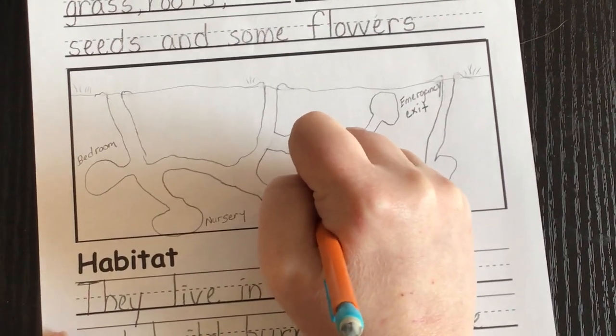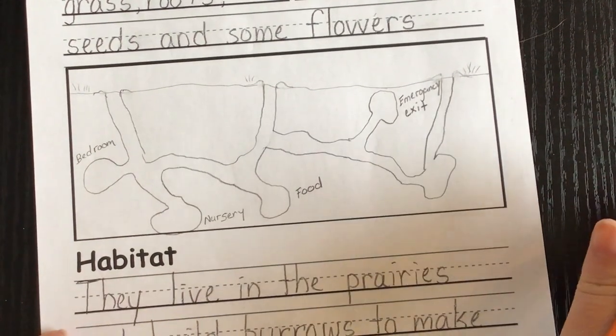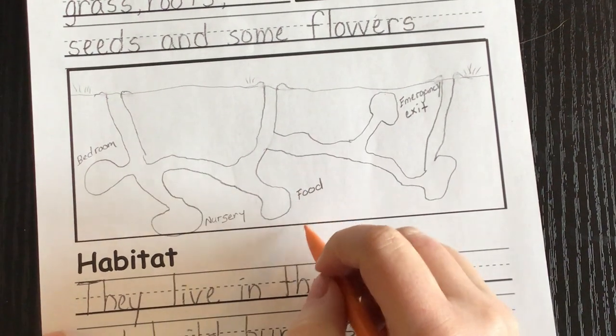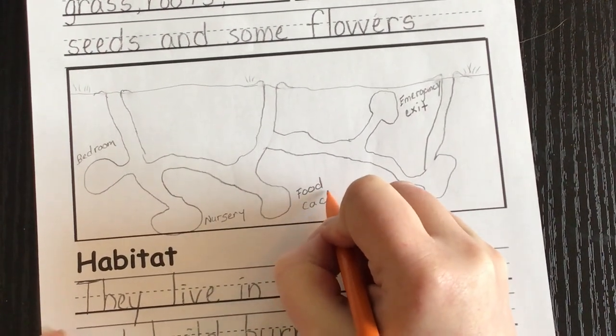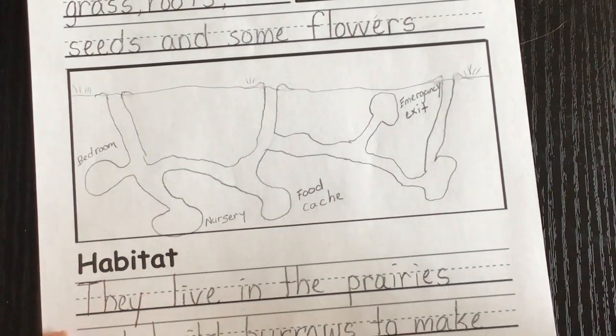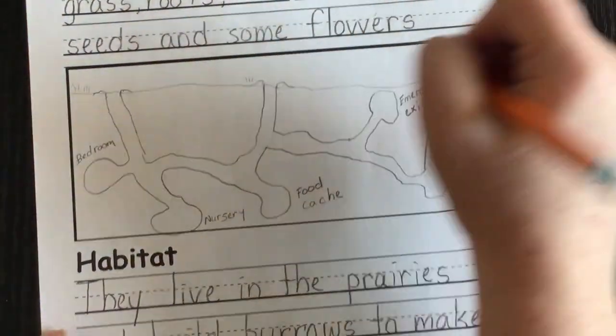They also have their version of a kitchen — a food room. Just like squirrels store nuts in a hollow of a tree, which is called a cache, the same word applies here. This chamber is a food cache — spelled C-A-C-H-E but pronounced 'cash.'